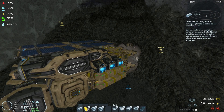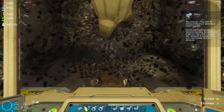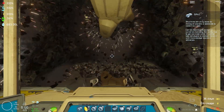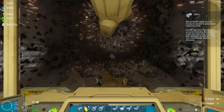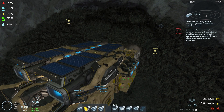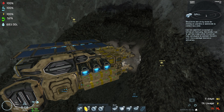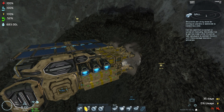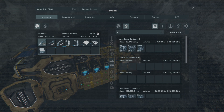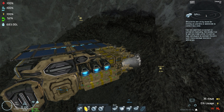Hi y'all, Hal here with more Space Engineers. As you can see, we brought the beast of a miner over. So we actually ended up having to make some changes to the ship - we'll talk about those in a minute. This uranium deposit turned out to be a little bit bigger than I thought. We're at about 120K uranium, 120K stone - not too bad.